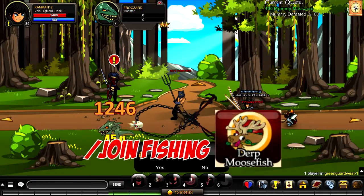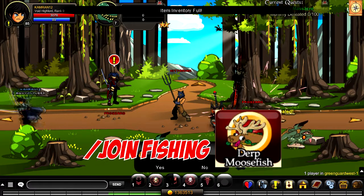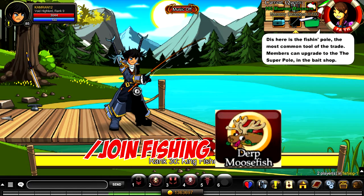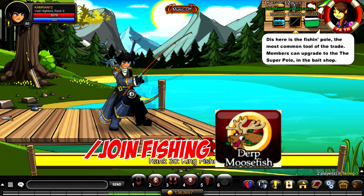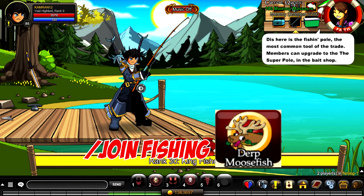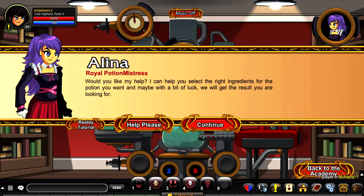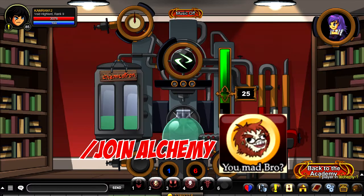The ninth badge is called Dirt Moose Fish. To unlock this, make sure you have some fishing bait and a fishing pole. Once you have those two items, keep fishing in the room slash join fishing, and if you're lucky enough you'll see the shadow of the Dirt Moose Fish in the waters. Click on it and you receive the badge. It is a one percent chance, but after some time you'll eventually get it.